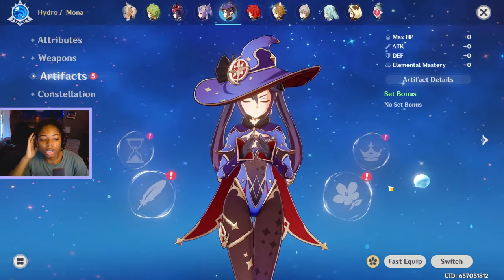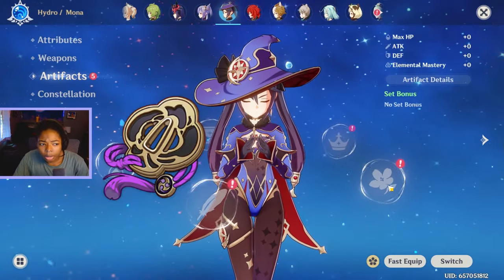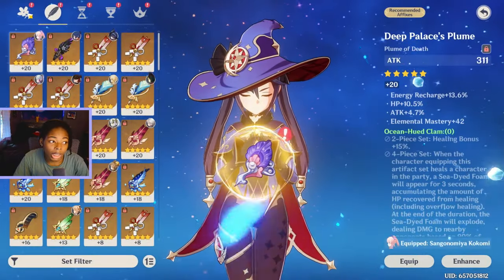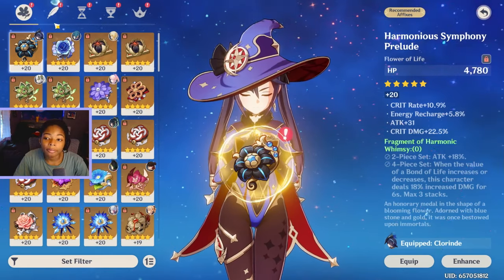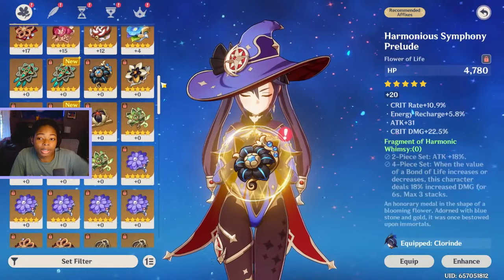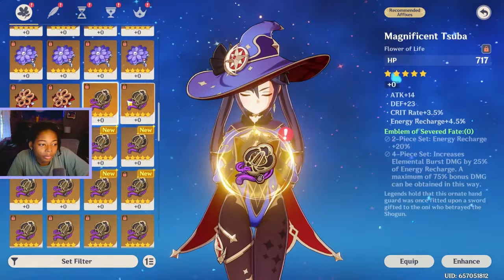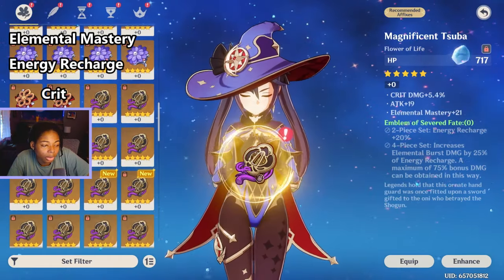The best sets recommended for her are four-piece Emblem and Noblesse. I have plenty of Emblem pieces. I don't have any Noblesse pieces — I'm sure I had a handful at some point. I'm just gonna find some with elemental mastery, energy recharge, and maybe crit on it.